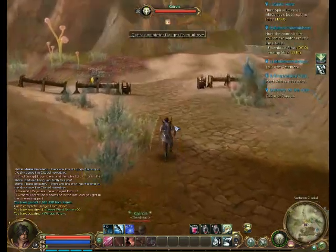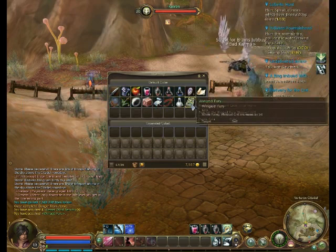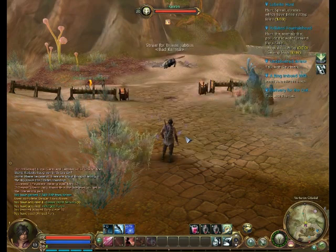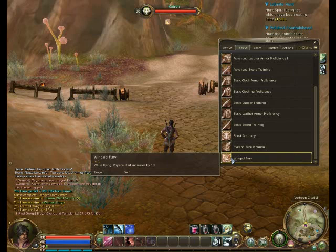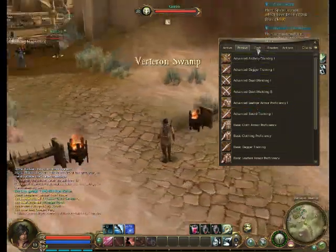So you got a skill there from that quest. The way skills work is almost like a book which you then learn — you just click on it and learn it. This one is a passive ability that increases my physical crit rating by 50 when in the air, which actually makes it beneficial for me to fight in mid-air. Pretty cool.